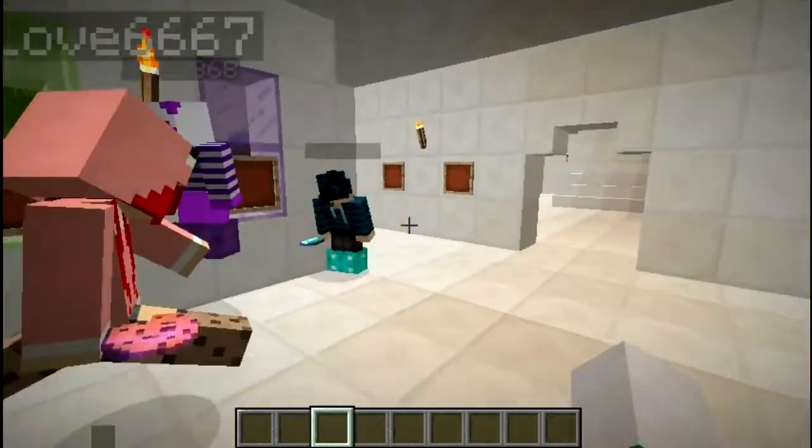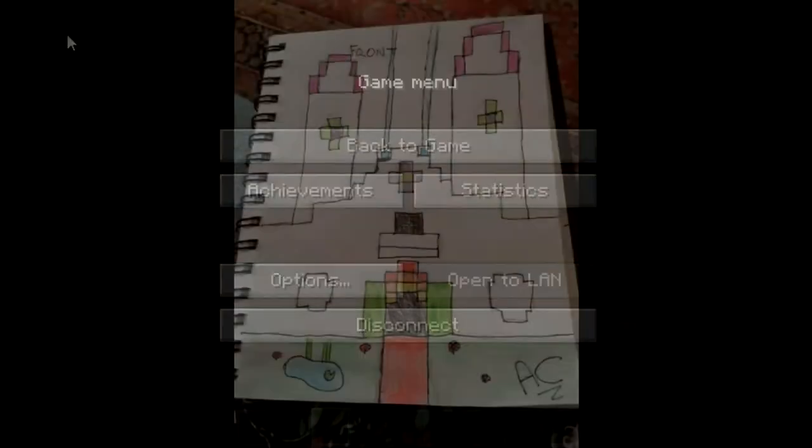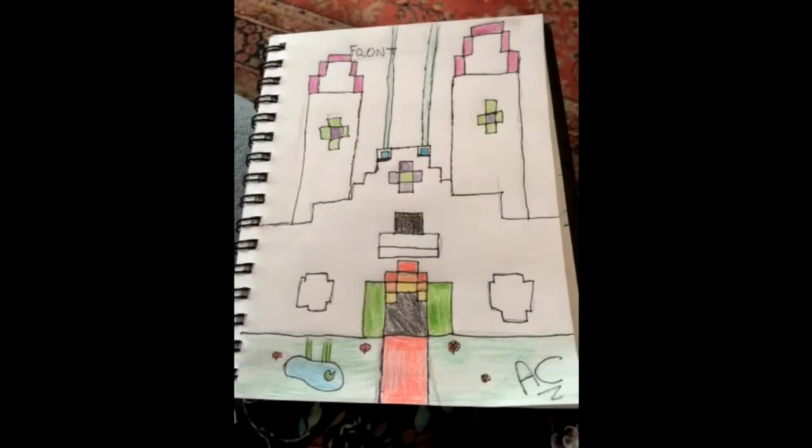I believe we only have four today. Our first entry is by AwesomeCraft005, who drew this awesome picture of the front of our summertime house. I gotta say, I really like it — it has towers, purple and green everywhere, a little archway that's super welcoming, a balcony, some windows, and I like the water idea in the front too. I'm definitely going to have to consider a lot of these ideas for our summer house, especially the beacons. Thank you so much for that AwesomeCraft.